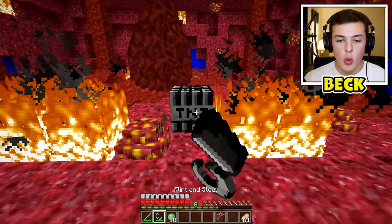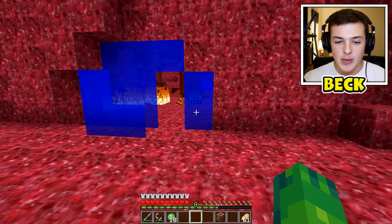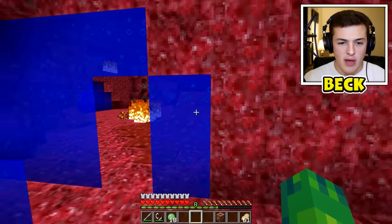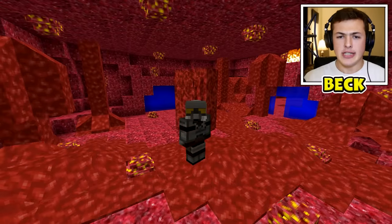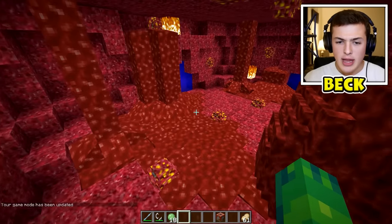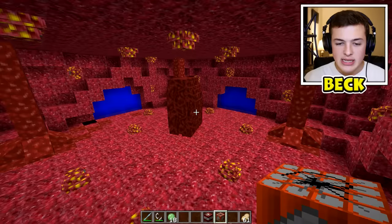I need to light off some more TNT - gravity TNT, let's try it out. 3, 2, 1 - bam! Come on, I gotta take down this heart or else I'm not gonna be able to move on. Gravity TNT - oh no, it's pool man! That didn't help at all! Holy crap! That was a close one. I got into game mode one because I really don't want to die doing this.